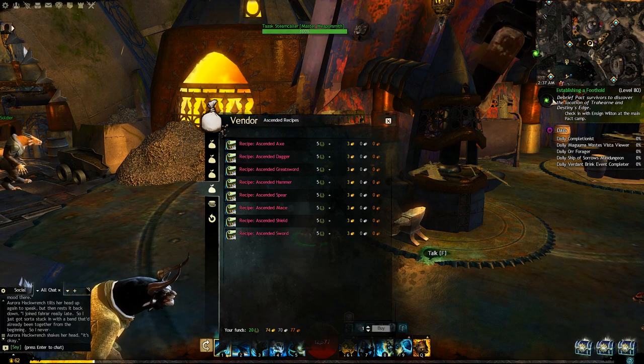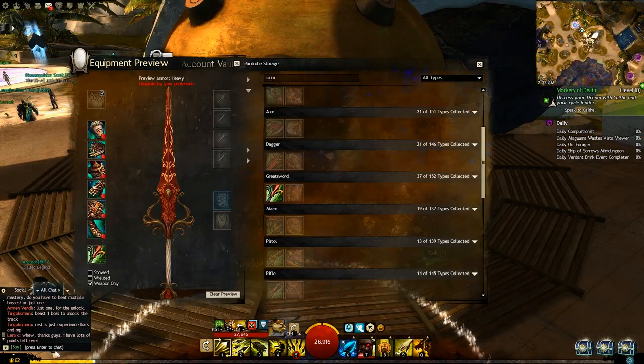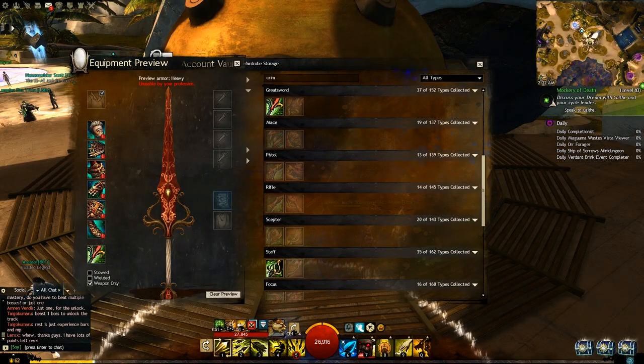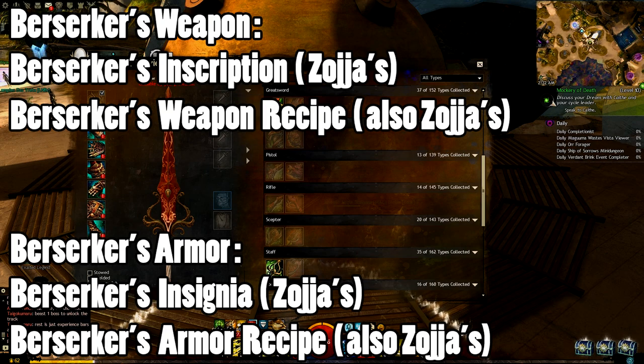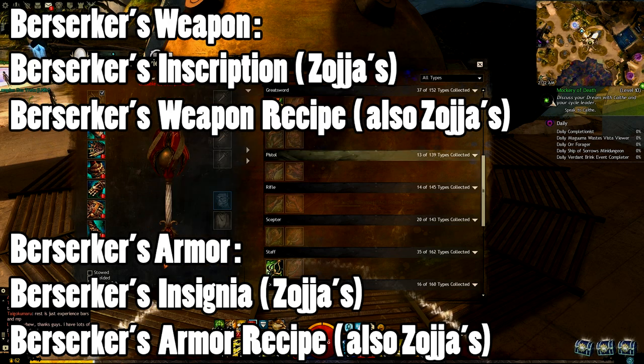Once you've purchased all of your recipes you have to learn them for your account, so make sure you double click on each one and pick the corresponding stat type that you want. For instance, if you want a berserker's greatsword, make sure that you choose the berserker's greatsword recipe but also the berserker's inscription. Likewise, if you want berserker's gear, make sure you choose the berserker's insignia.